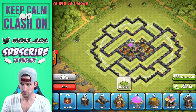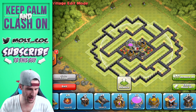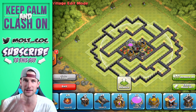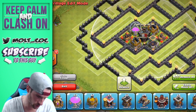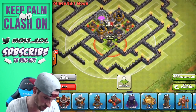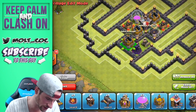I think that core is going to work really well at kiting troops around the outside. Now we're going to bring in my favorite defenses — comment down below, is it the wizard tower or splash defense? The mortars and wizard towers are easily my favorite defenses in the game. Sorry, I woke up with a bit of a cold.